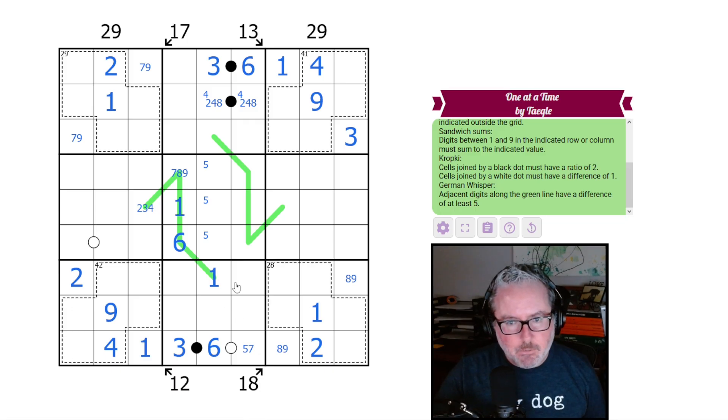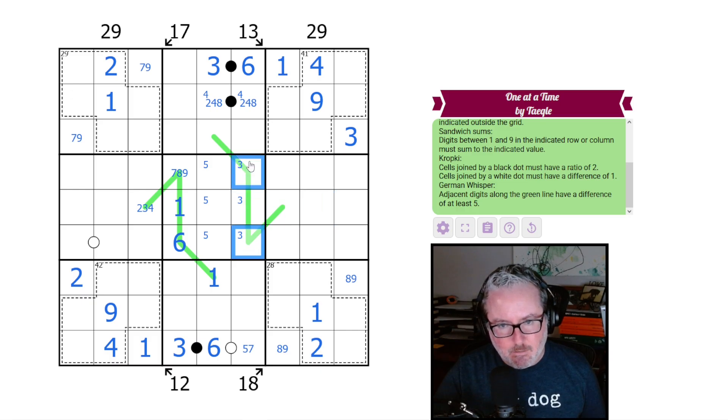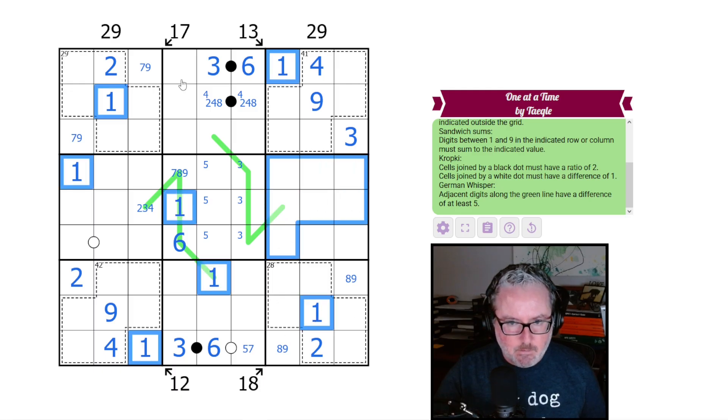The 3 works similarly to the 6. If we put a 3 here this forces an 8-9 pair; same here. Looking at the ones: none of these can be 1 due to basic Sudoku, and this can't be 1 because you'd have to put a 2 here — so this is 1. We keep going: this is a 1 and then this is a 1.